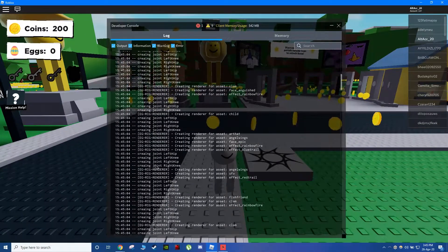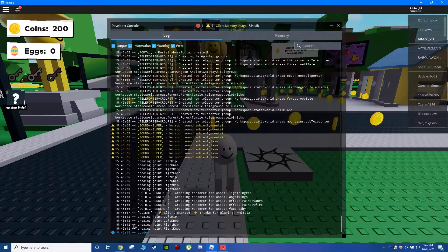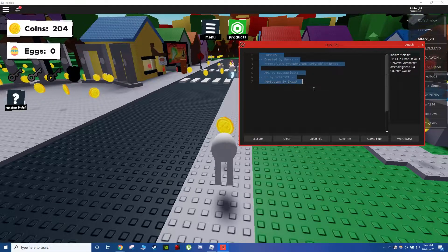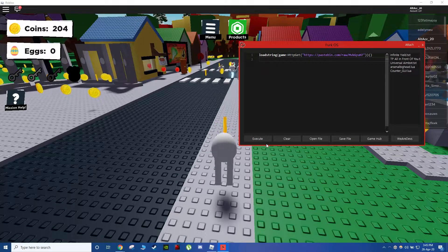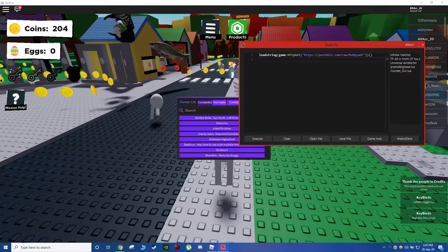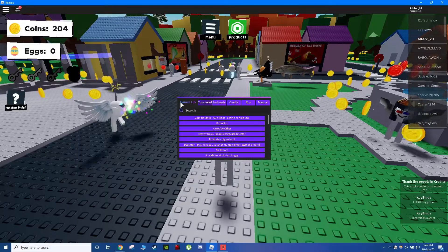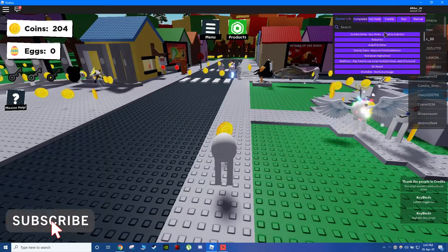Click F9, scroll down — it should say loaded down here. As soon as that is loaded, go back to FurkOS itself and paste the script into your executor. Credit to whoever made the script — credits are listed right here, these are the people who helped make these scripts.